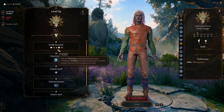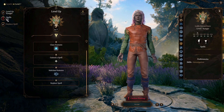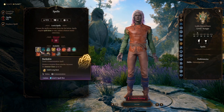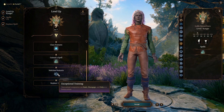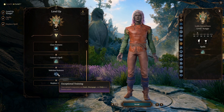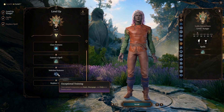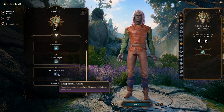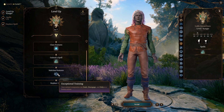At level 7 you get another level two spell slot, pick another spell, and as a subclass feature gain exceptional training. Your companions can now dash, disengage, and help as a bonus action. The help feature is especially important — if another companion goes down, your pet can pick them up from the ground and keep them from dying.